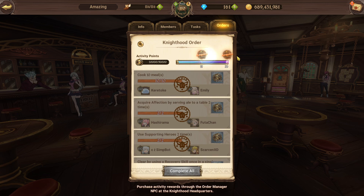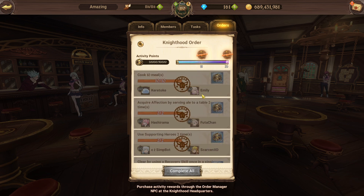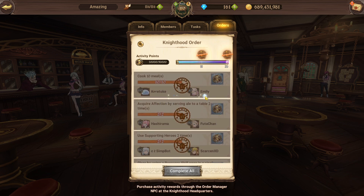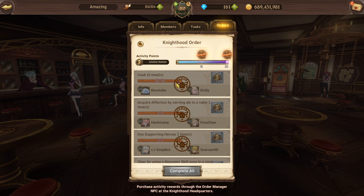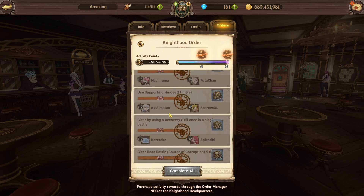You actually get a really good amount of Knighthood coins - it looks like 200 from here and then 300 from there, for 500 total. This is gonna be a weekly reset occurrence. The way it's gonna work is you're gonna see your missions right here and it's gonna tell you the number of people in your guild that can do those missions. But you can also do them yourself - you don't have to rely on your guild mates.